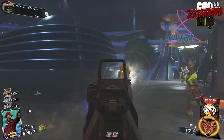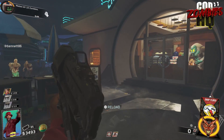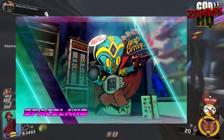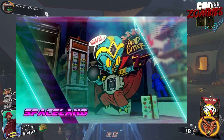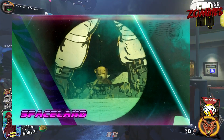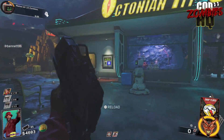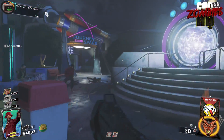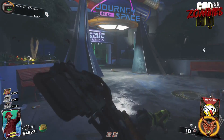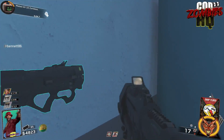In Zombies in Spaceland, we've been able to find out the main easter egg, the huge ghost and skull side easter egg, how to craft all of the wonder weapons, how to get the exquisite core, and much more. But there are still major unfound easter eggs in Zombies in Spaceland. In this video, we're going to be counting down the top three unfound easter eggs on the map.